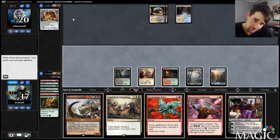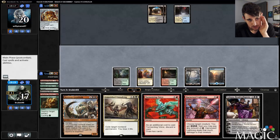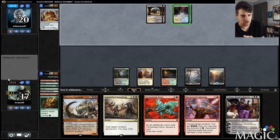This is an interesting spot — we can play Liliana, although we might run into Censor and they might have Censors in on the play. We can't run into Spell Queller, we can run into Censor. I just don't want to run into Censor — I'll pass the turn and see if they Spell Queller something. No Spell Queller. At some point they're going to do something and then I'm going to play Liliana.